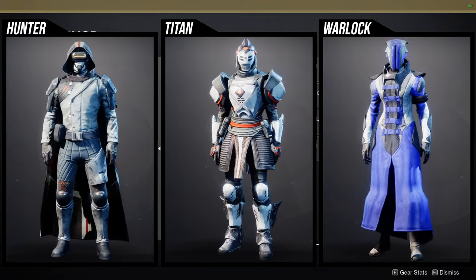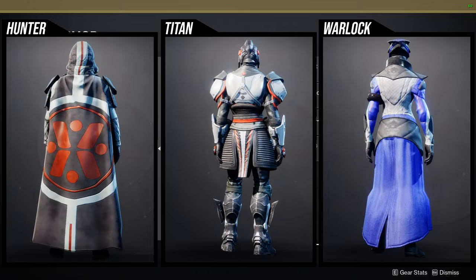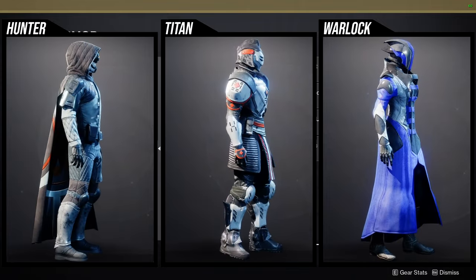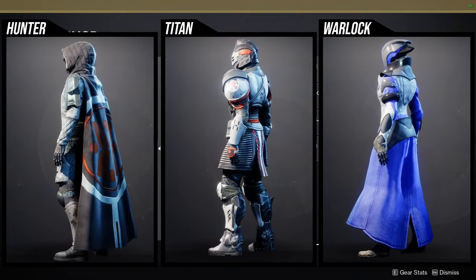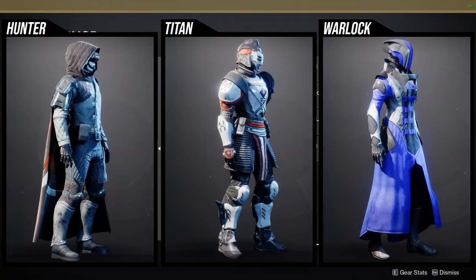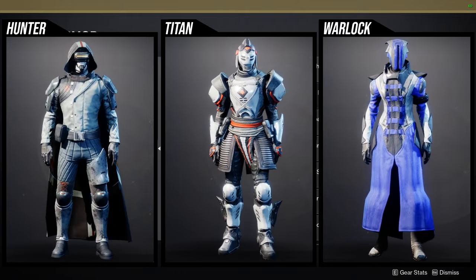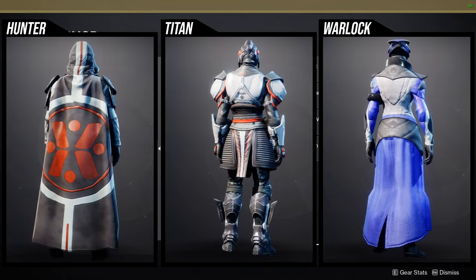For titans, everything but the boots I think is pretty terrible — they don't shader well specifically because the orange color doesn't change. The boots also shader really terribly when you combine them with certain shaders, which is unfortunate. For warlocks, I just like the helmet and the chest piece; the arms, boots, and bond are on the more boring side in my opinion.